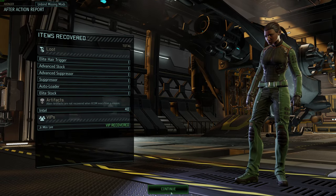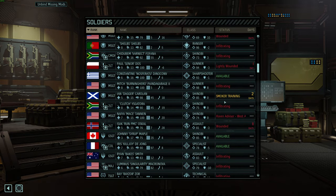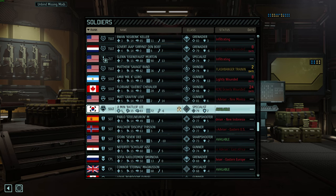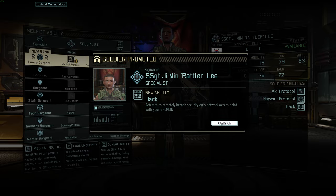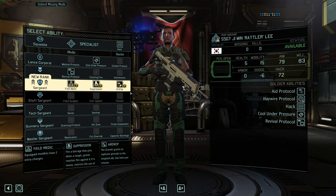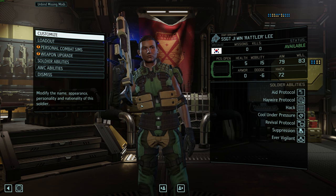Anyway, whatever. We also got an elite hair trigger, advanced stock, advanced suppressor, suppressor autoloader, elite stock — a lot of elite garbage. 40 intel, that's great. Also VIP. Who was this VIP? Are they like a staff sergeant? Yes, they are. At least that's good because someone can get renamed. G. Min Lee — okay health, 83 will is like beyond ridiculous, 72 hacking because they're a specialist, 79 aim. Why don't we do Overwatch spec for once? It's so much better now in 1.3. Cool under pressure — great. Suppression and ever vigilant — great. All those things considered, we're out of here for now.